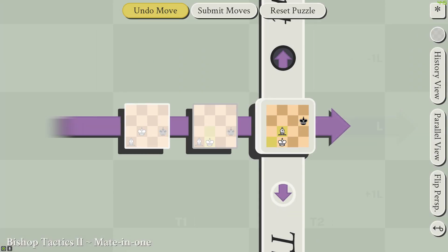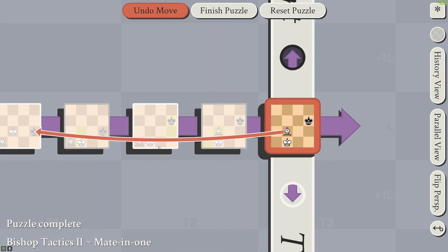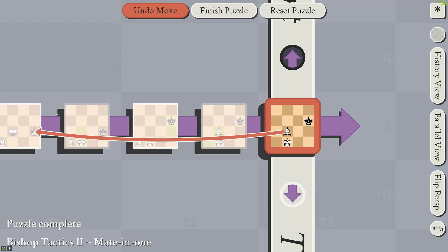Similarly in this problem, by moving the bishop here, we're attacking the king two moves in the past. To move two units diagonally, you move right two units and then back in time two units.